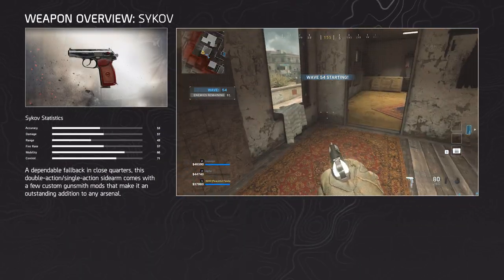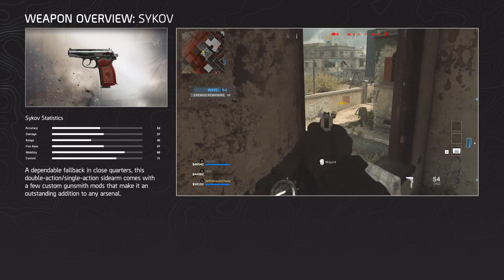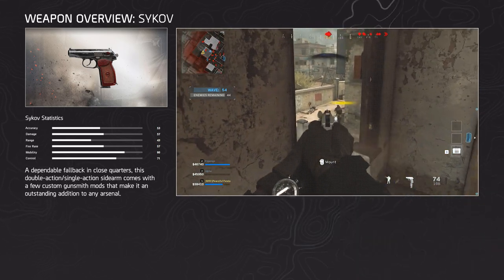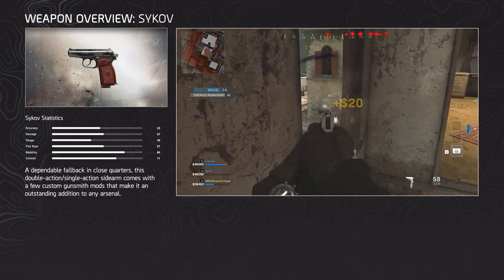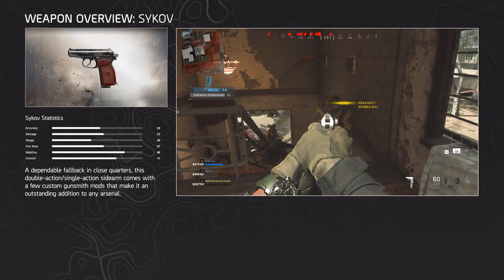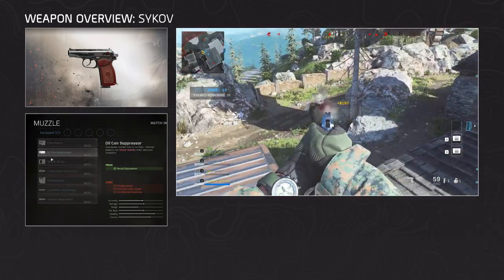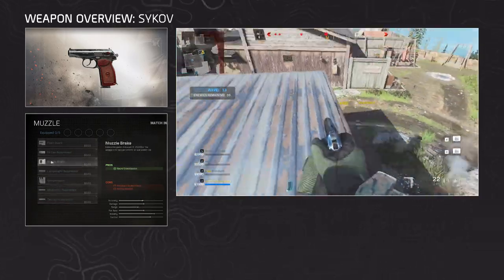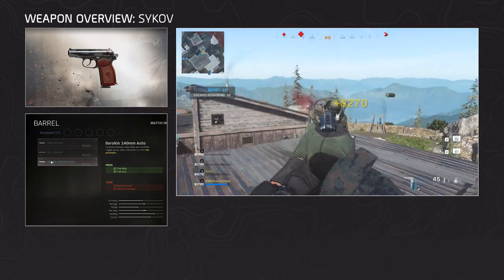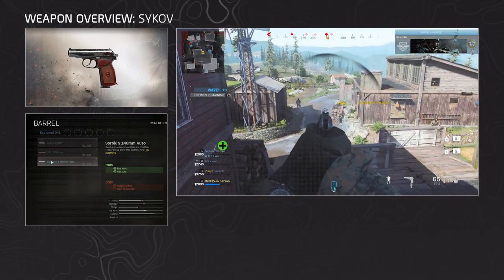Starting with the Psykov. According to the in-game description, it's a dependable fallback in close quarters. This double action single action sidearm comes with custom gunsmith mods that make it an outstanding addition to any arsenal. The pistol uses Makarov 9mm rounds and has a base magazine size of 12 rounds with 72 backup rounds. For the optics it has your average sights — nothing unique. Same goes for the muzzles. For the barrels it has the SSB 105mm, the SSL 308mm, and the Sorokin 140mm auto barrel. The standout is the auto barrel, which allows the Psykov to fire fully automatic.